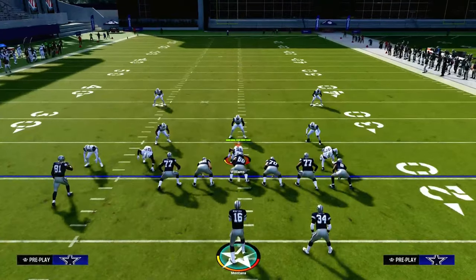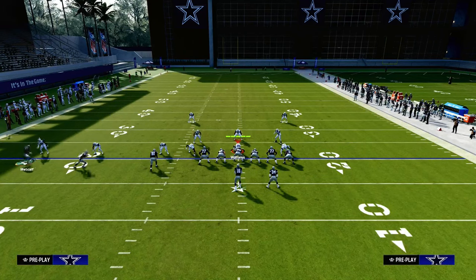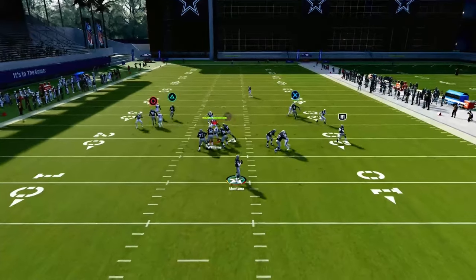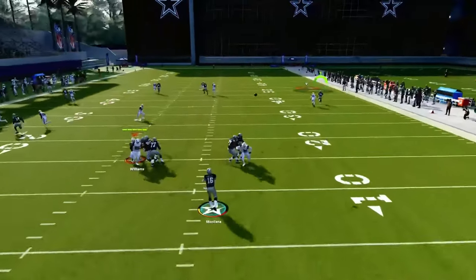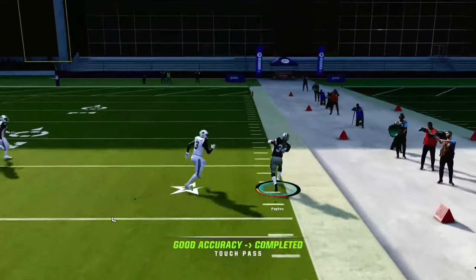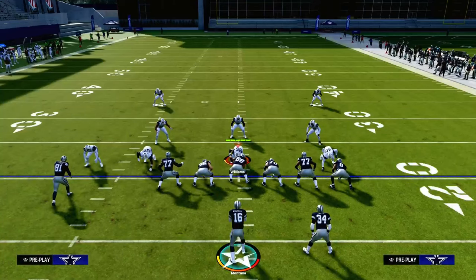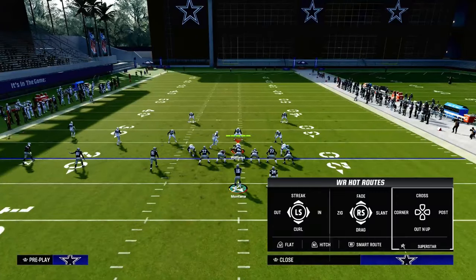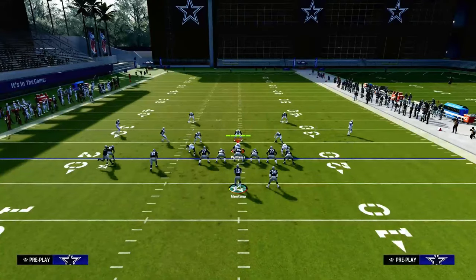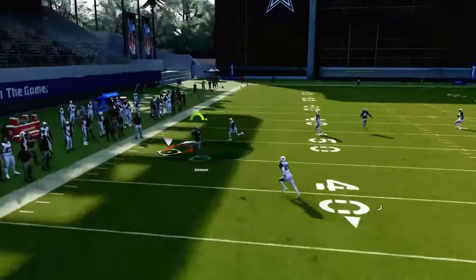The beauty of this route combo is it really can put the defense in a tough position, because they have to be able to stop the tight end post route with a deep third. But then they also have to have help over the top to defend the running back. So what this is going to do is force your opponent to probably run some type of cover three or cover four. If they run a cover three or cover four, that's going to take away the right side of the field. But on the left side of the field, we have a sail concept very effective at beating zone coverage.